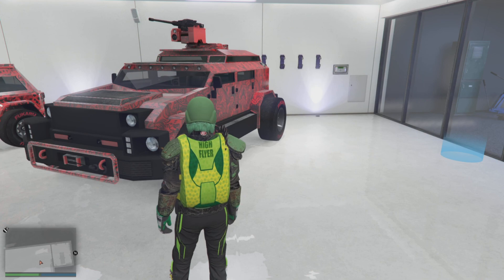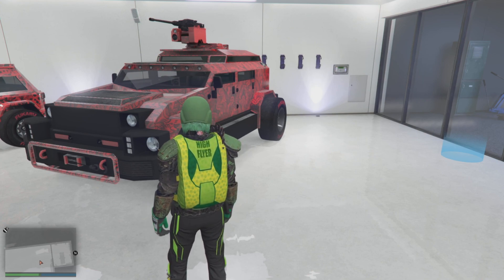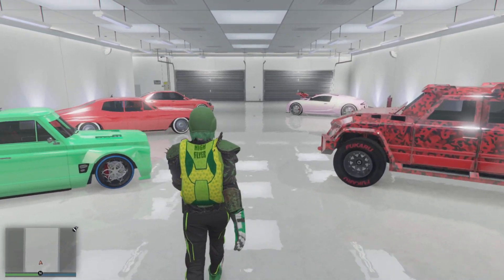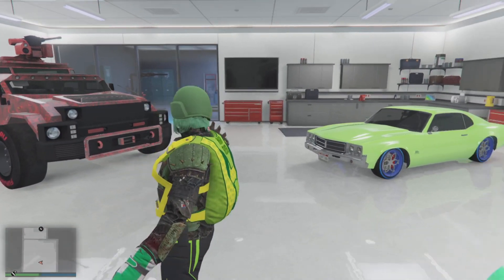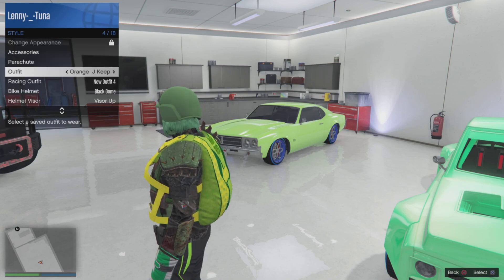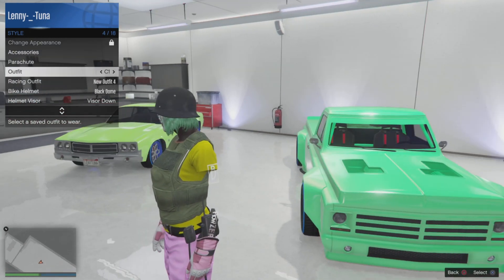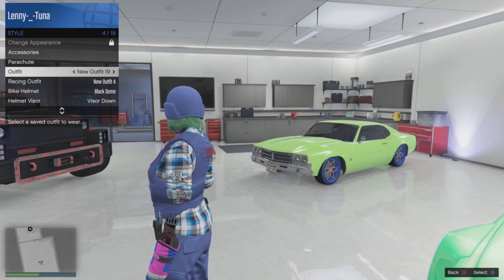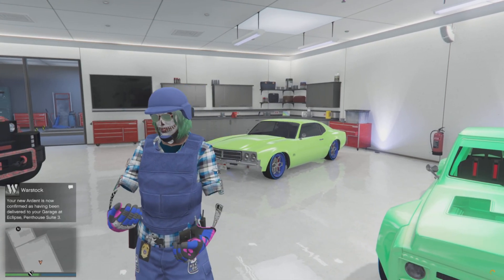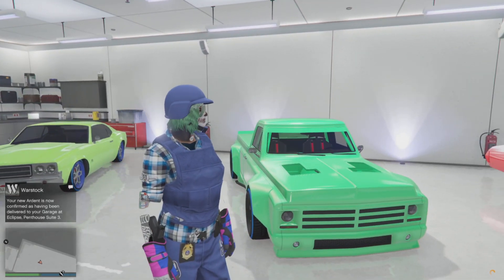I'm going to do an Avenger - my Avenger has the Rockstar livery which you can see on that Night Shark to the left there - and I'm going to put it on an Ardent. I'm just waiting for the Ardent to be delivered now. I purchased the Ardent in my first garage on my Eclipse Tower, so it's the first garage on my garage list. You can see there it's just arrived.